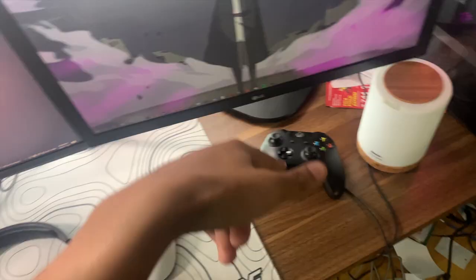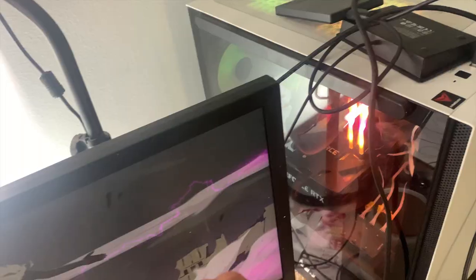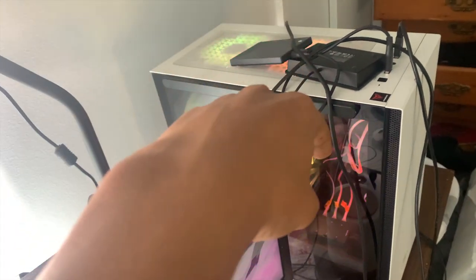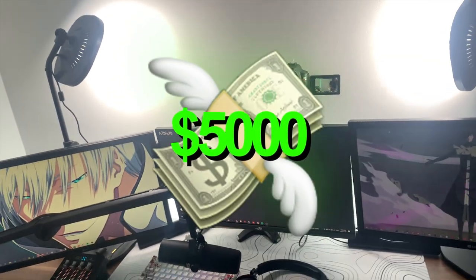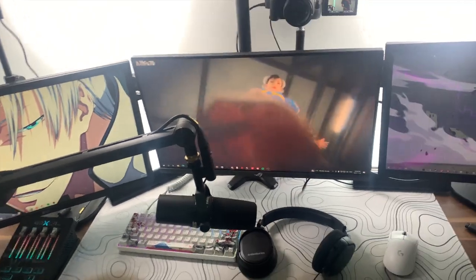We got my camera right here, that's what I use to record, and a controller in case I want to play Skate Session. This is my computer right here — it's got a Ryzen 9 5950X, an RTX 3090, and 64 gigs of RAM. It's a freaking tank. My setup in total comes out to around five thousand dollars, but the Chenly toes makes it worth at least ten grand.